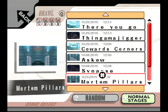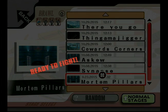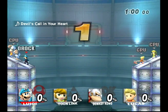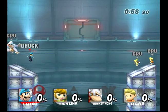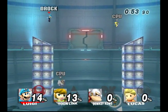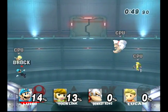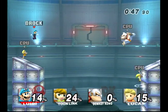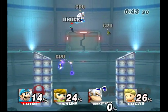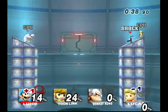Custom stage number two is Mortem Pillars. This one is a very minimalistic stage. It does have two of those sloped platforms so that you can't grab onto the ledge and pull yourself up. The actual fighting space is much smaller — it's about as small as you can be. Also, the distance between the pillars does pose a little bit of a problem when it comes to getting to the other side. Let's see if I can even do it. Yeah, barely.